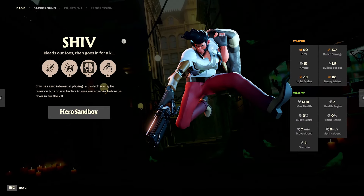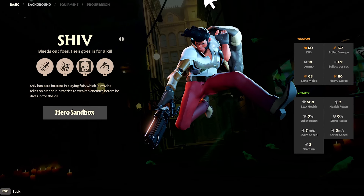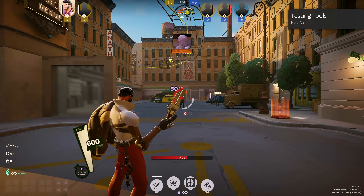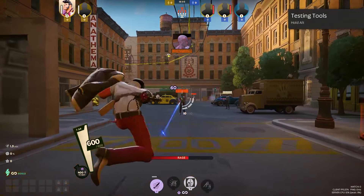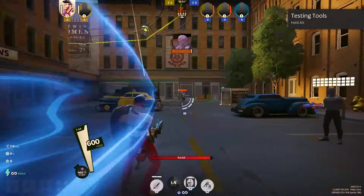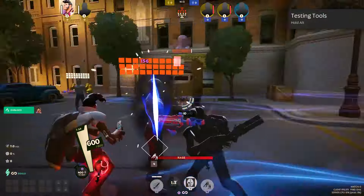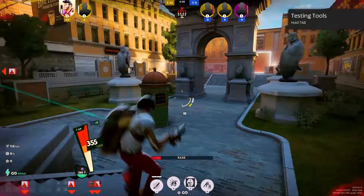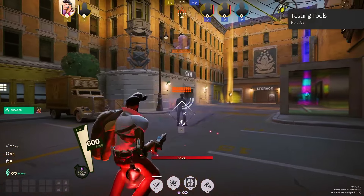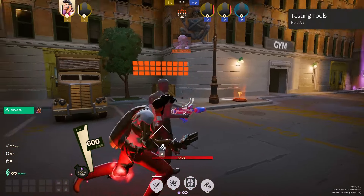Shiv is a ruthless assassin who excels in stacking damage, getting quick dashes, and executing low health enemies. Their abilities are Serrated Knives, which throws knives that damage, slow, and stack damage over time; Slice and Dice, which dashes forward damaging enemies, with an Echo that retraces the dash when rage is full for bonus damage; Bloodlayer, which defers damage taken and activates to regain health; and their ultimate ability, Killing Blow, which leaps to execute a low health enemy or deal heavy damage.